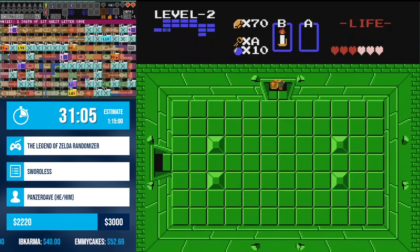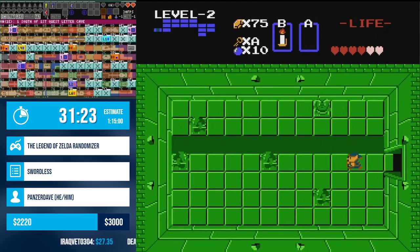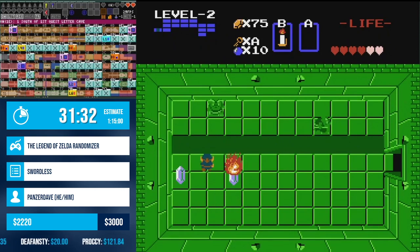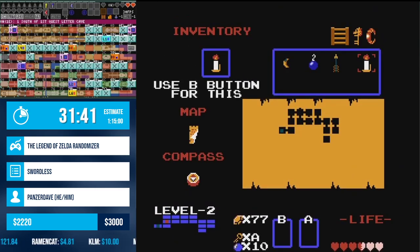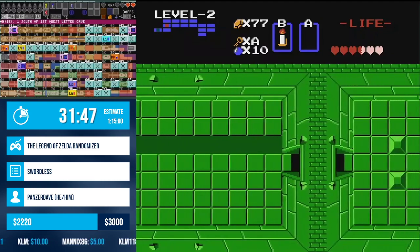We had a donation from IraqVet0304 for $27.35. It says: So pumped to be part of the Zelda block. Good luck to all the runners. Let's help kick cancer's ass. Thank you so much, IraqVet! This is how awake I am — I can't even read names today. Another donation there as we are on our quest to figure out where this wand is.